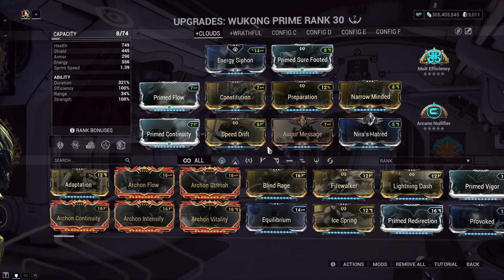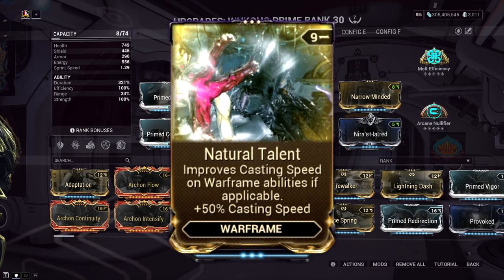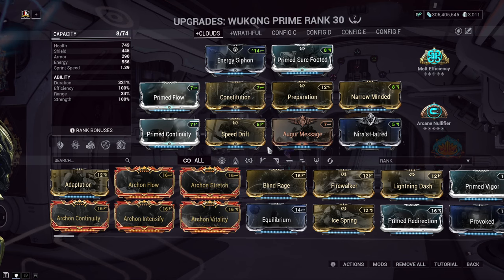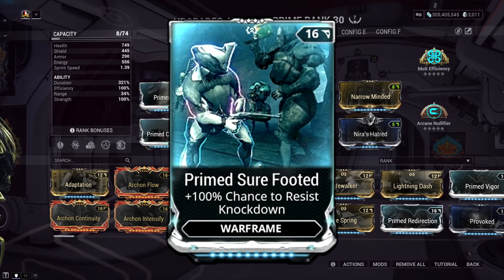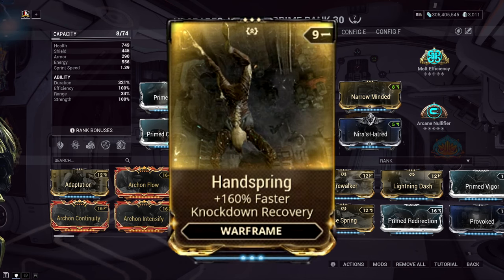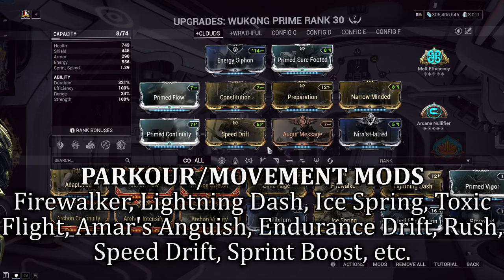As for the quality of life options, you're mostly looking for casting speed like Natural Talent, or you can use Amber Shards. Other mods like Preparation in combination with Flow give us a full amount of starting energy to hop straight into our missions. Prime Sure Footed is not a necessity for this build — if you don't have it, don't sweat it. This is only here as a backup mod if I happen to end my Cloudwalker early and get caught off guard. It's nice to not be knocked down and keep momentum going. If you don't have this mod, you can use Handspring as an alternative. Any Parkour Velocity or Movement Speed mods are also fine to add into your build if you find yourself running out of energy but still want to passively move around quickly.